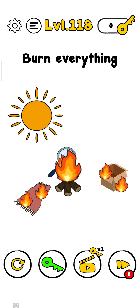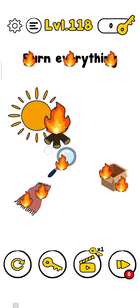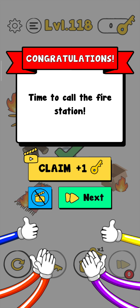Fire everything — just move this sun here and fire them. Yes, it worked! The level is complete. Now just tap on next and see what the next challenge is.